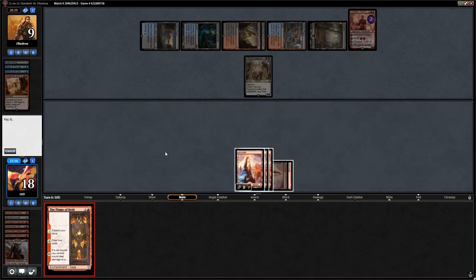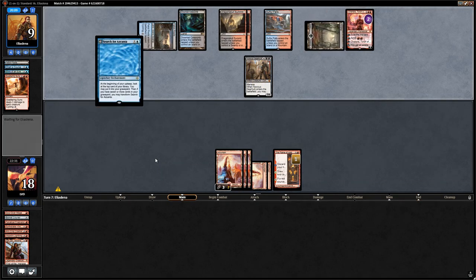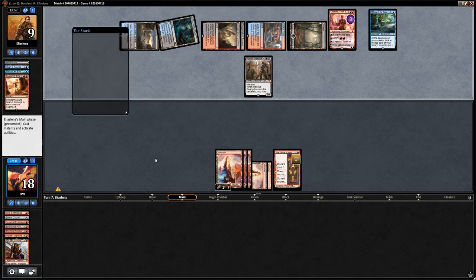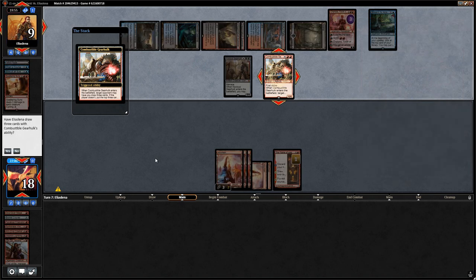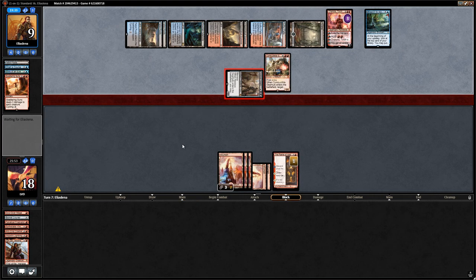Flame of Keld is pretty good here though, so we're definitely putting up a fight. Search for Azcanta and Chandra plus for mana. Then — Combustible Gearhulk. Opponent is going to hit us down to 13 this turn. We can't afford to take the damage, so we let them have the three cards rather than going lower on life — taking the damage feels suicidal.